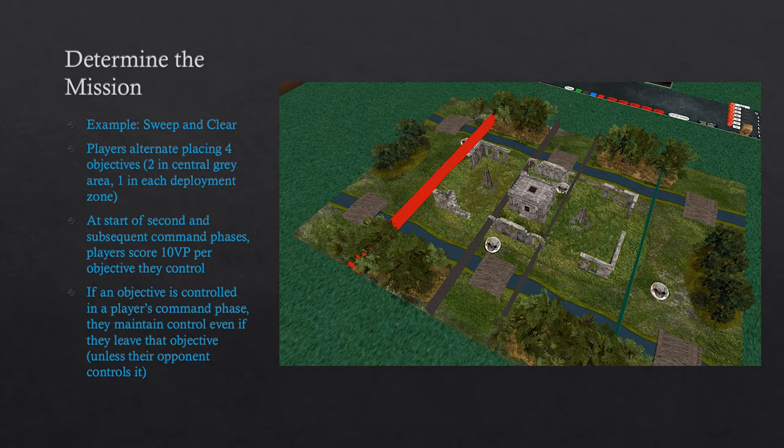Once both players have compared their Crusade points, they will need to determine the mission. For this example, the mission will be Sweep and Clear from the core rulebook Crusade mission pack. Players will alternate placing 4 objectives on the battlefield, 2 of which must be in the centre and 1 in each deployment zone. At the start of the second and subsequent command phases, players score 10 victory points per objective they control, and a controlled objective is held until the opponent takes it.